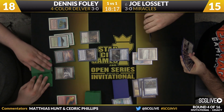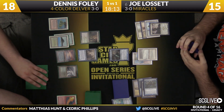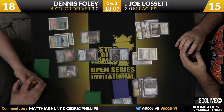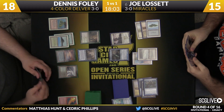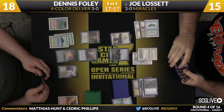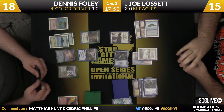Looks like Joe does have Monastery Mentor in here — that will help. Interestingly, he's using all his basics to pay for the Monastery Mentor. Normally you'd see a player leave up the basics and tap the non-basics.